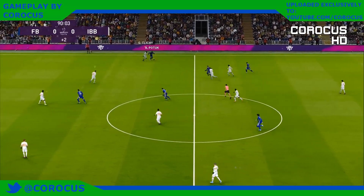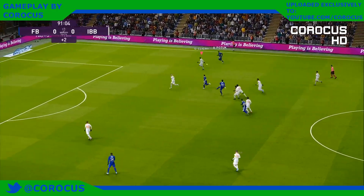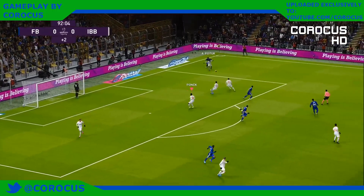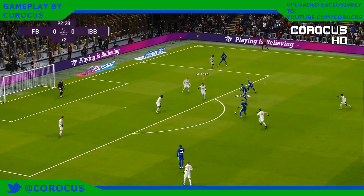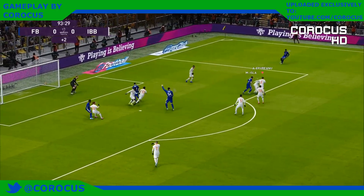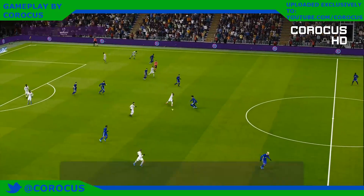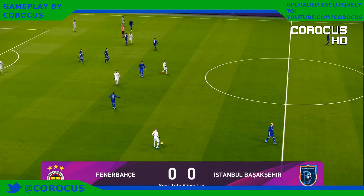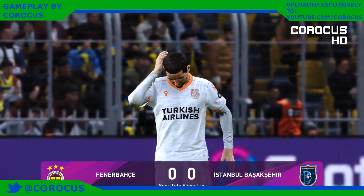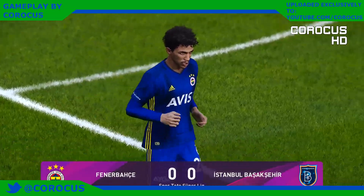Isla adding to stoppage time and it is still nil-nil. Done very well to intervene. It's Isla striding forward facing goal — Rabinia. And the referee brings it to a close. Nil-nil. From a fair way out, little craft or guile or penetration. Defences largely untroubled. It's goals that were missing.